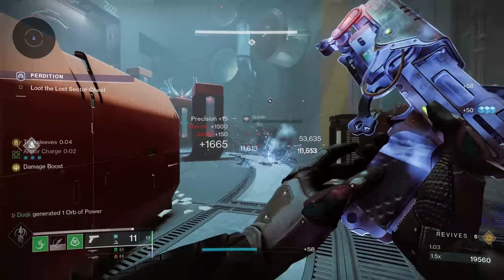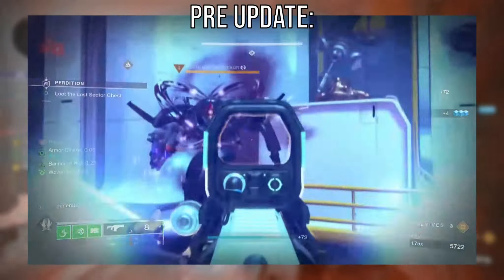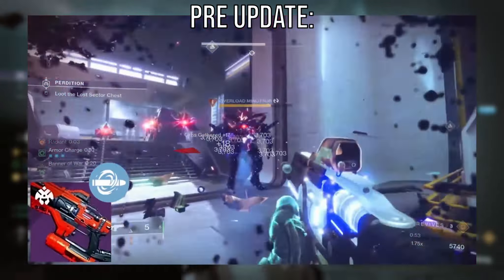Just check out this clip I made in an old video about it here. You want an easy way to stun Overload Champions, so you bring a Chill Clip Riptide. Hit it with a slowing shot and — nothing.